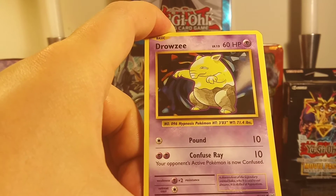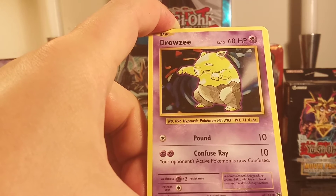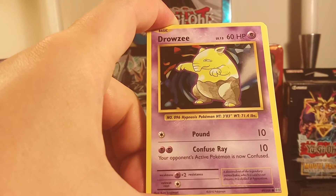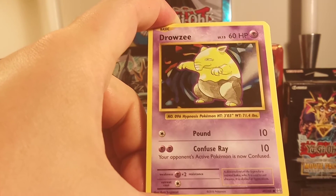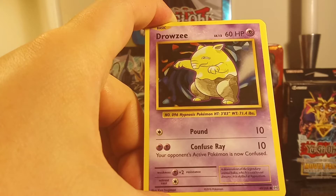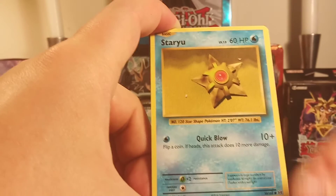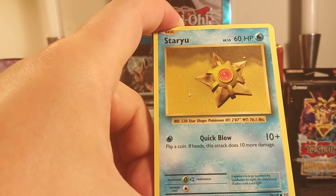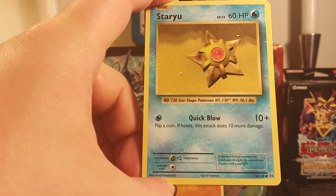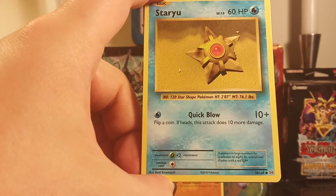Oh, a Drowzee — nice! Level 12, 60 HP, Psychic Pokemon, number 96. Pound 10, Confusion Ray 10: your opponent's active Pokemon is now confused. A descendant of the legendary Baku, which is said to eat dreams — it is skilled at hypnosis. I've never seen a Baku. Ooh, a Staryu — level 15, 60 HP. Quick Blow 10 plus: flip a coin, if heads this attack does 10 more damage. It appears in large numbers near seahorses. At night, its central core flashes with a red light.